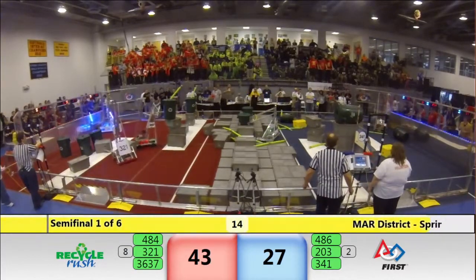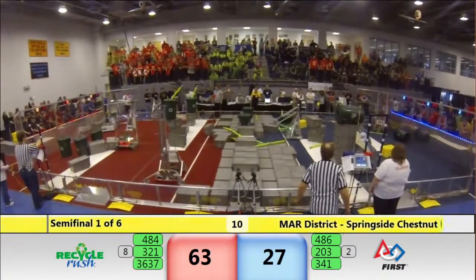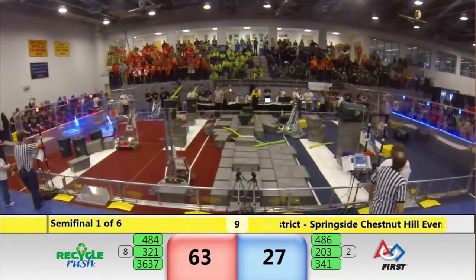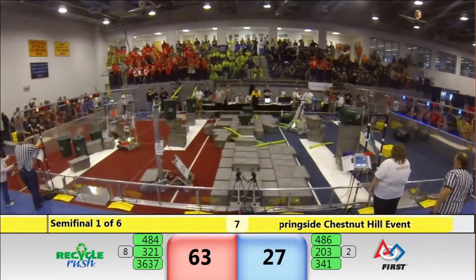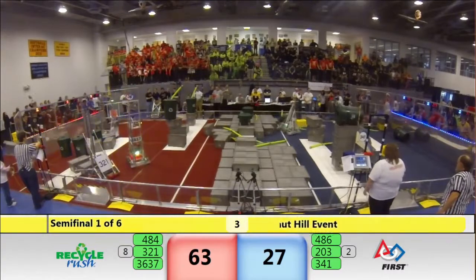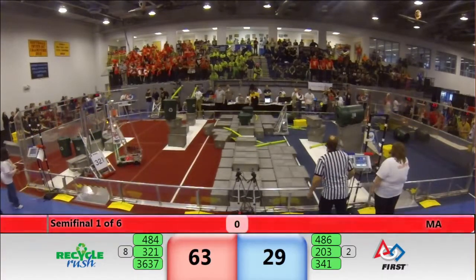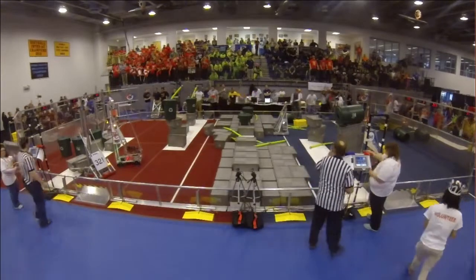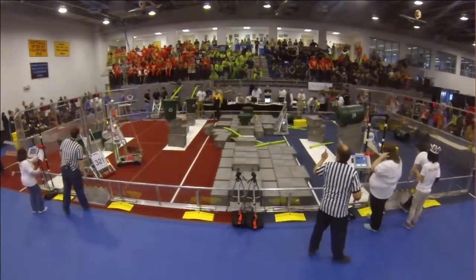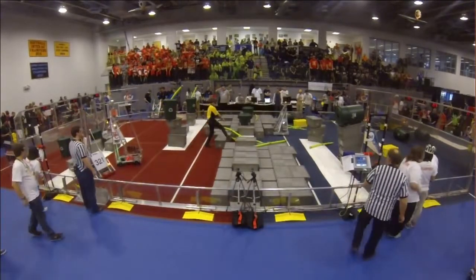Over on the red side, the Daleks move in with a piece of litter in a can on top of a three-stack for some major points for the Red Alliance. Meanwhile back on the blue side, Miss Daisy is depositing a stack of four, or at least trying to, but a misplaced tote may be jamming it up and it may not be able to score. And that's it for that round — a major miss for the Blue Alliance. We'll have to see how it plays out.